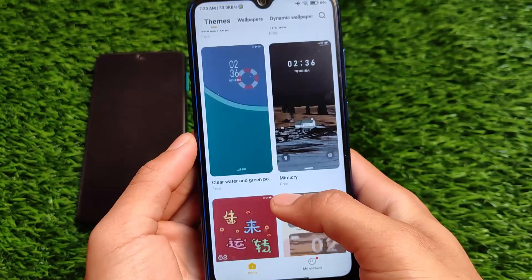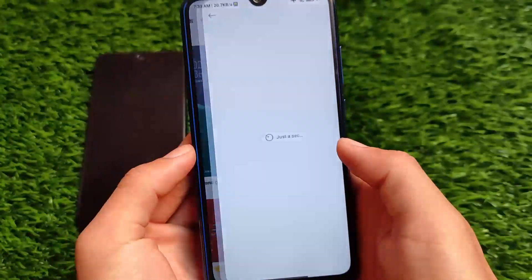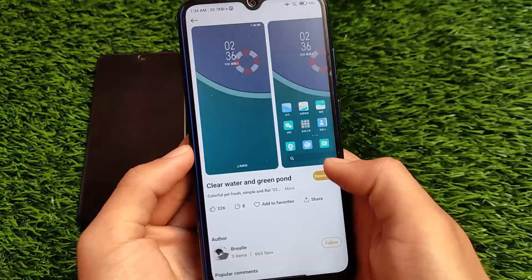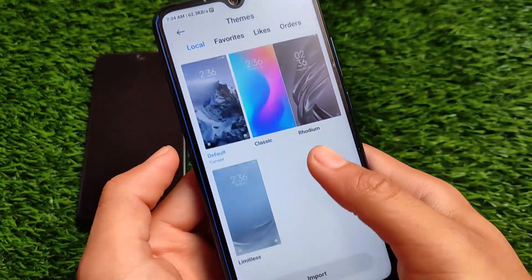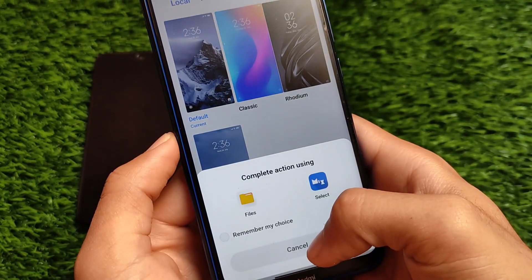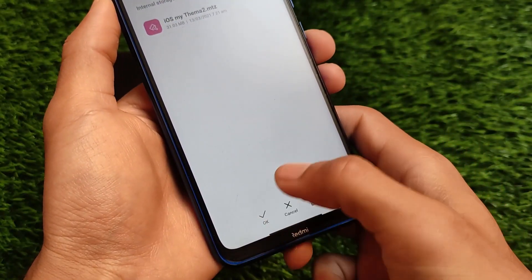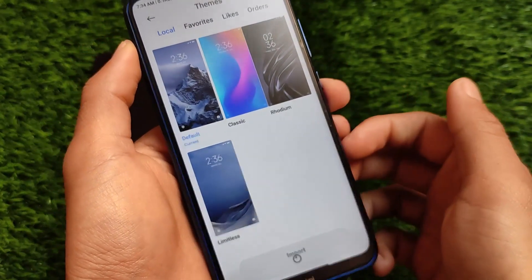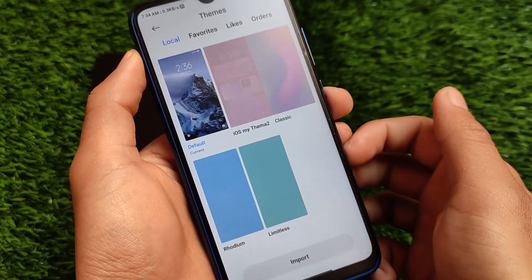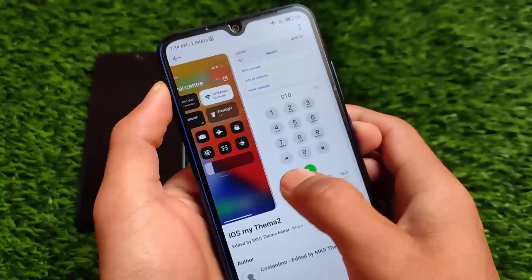The best thing is it comes with the Chinese theme store. In the global and Indian theme store it's been quite difficult to search for MIUI 12 or MIUI 12.5 supported themes, but in the Chinese theme store all those themes are available. Using the import option you can import third-party themes as an MTZ file — for example, I have an iOS theme option already available and you can simply import it successfully and install it on your device without any issues.